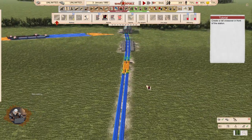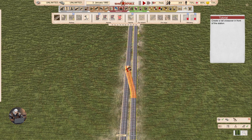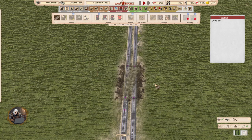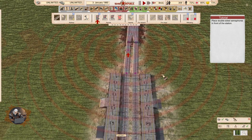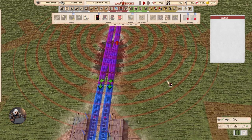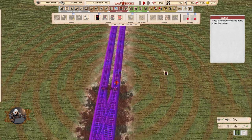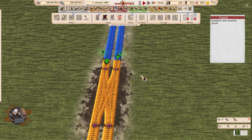Create a rail crossover in front of the station — we have another station. Place double-sided semaphores in front of the station — the same thing, basically. Perfect work. Place a semaphore letting trains out of the station. Excellent, Lenin would be proud. And now we have to put the chain one here as well.